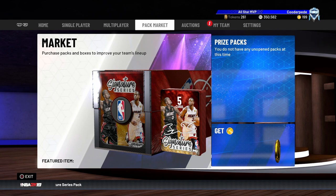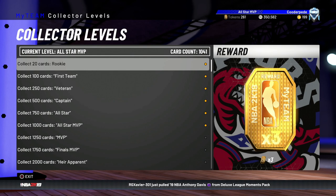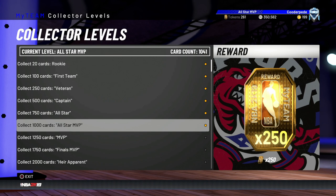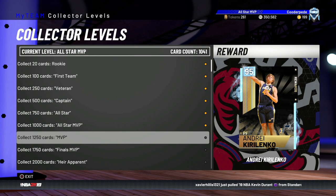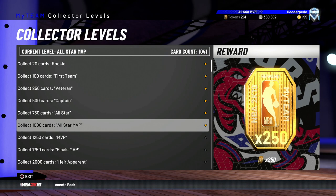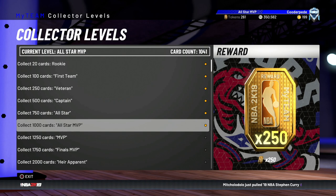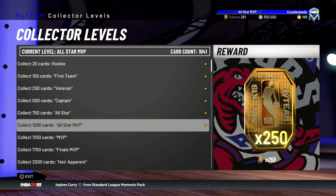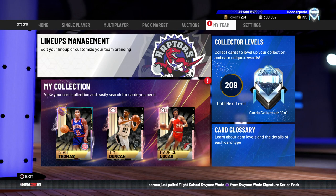The collector level is a massive thing to focus on. You get 3 tokens for one milestone, 10 tokens for the 250-card level, and the big one is 250 tokens for reaching the 1,000-card collector level. If you're struggling to get there, I did a video on how I got to AK-47 — I actually made a profit in MT doing it. The same approach can be applied to getting to 1,000 cards, and there's a video linked in the description. That 250 tokens is basically an entire Pink Diamond board or half the Diamond board.